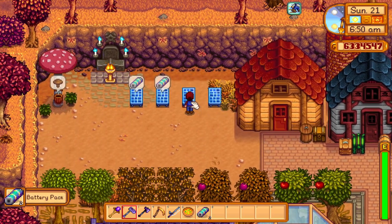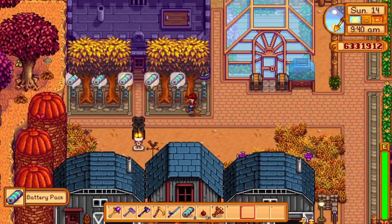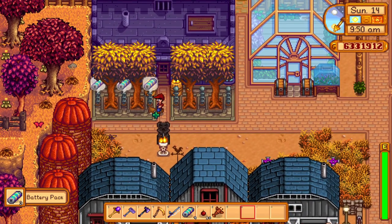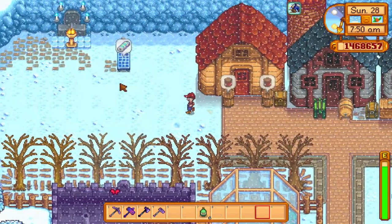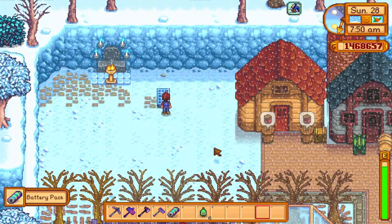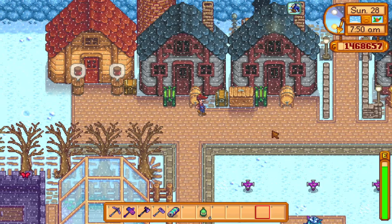The solar panel is a slower but more reliable way of getting battery packs than the lightning rod. While rods only need one day to create a battery, they need the fairly rare stormy weather to function and just sit there collecting dust every other day. Solar panels on the other hand will work as long as it's not rainy. Surprisingly, this means winter is one of the best seasons for them as it never rains.